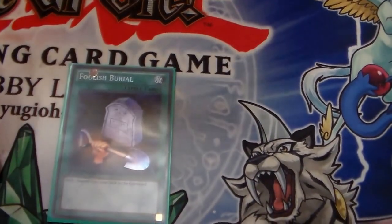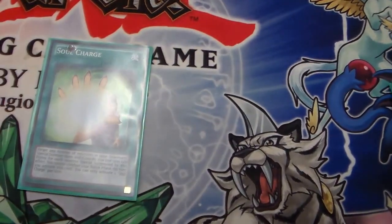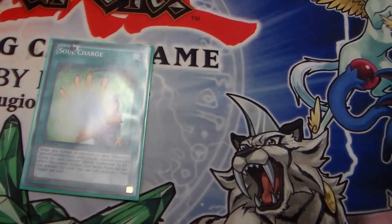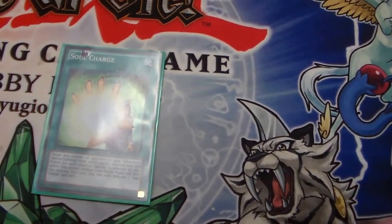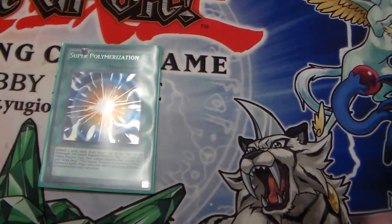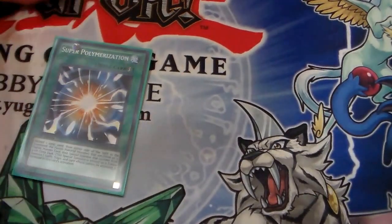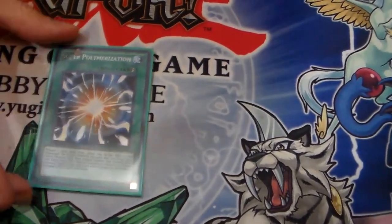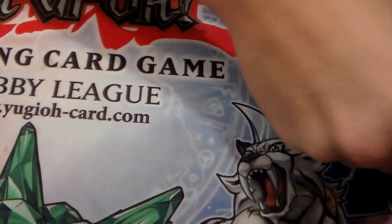Foolish Burial — like I said, there's seven of them, so definitely keep it. One Soul Charge — it just kind of opens up your plays. If you have all the Shadows in the Graveyard and you just can't go for game, that's your out. You can make all your extra deck and wait until next turn. And then one Super Poly — I side in two more, but at one it's fine, because you never know what your opponent's going to use. I end up actually using this for my field only and not using their monsters, but if it gets my plays off, it gets my plays off. And it sends a Shadow to the Graveyard, so that's nice.